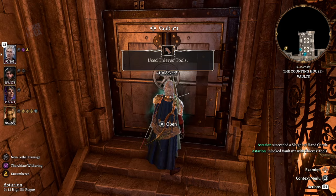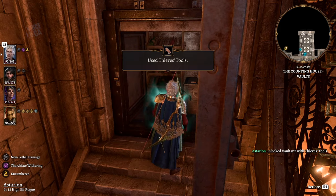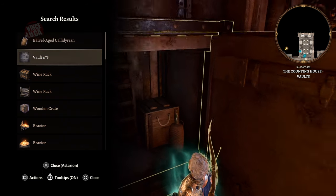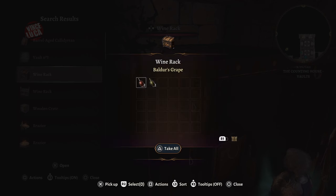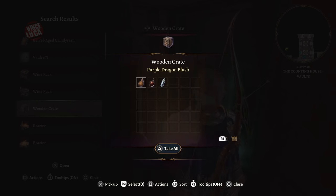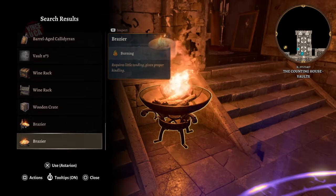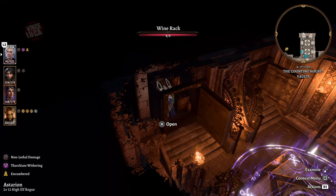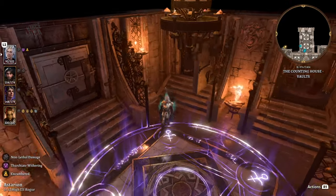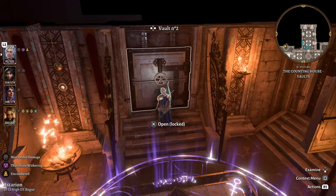Vault number three is also not worth it unless you like wine — it's just a collection of wine bottles. It could be fun for your camp if you want to get everybody drunk, but if you're not into wine and camp decoration, skip this one.